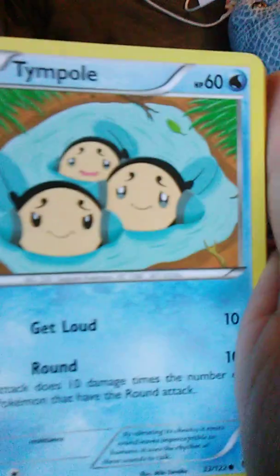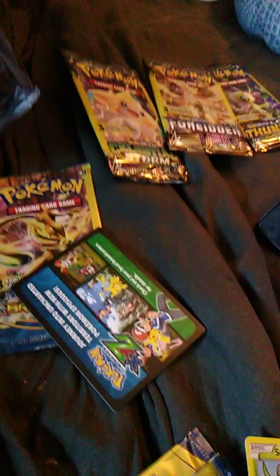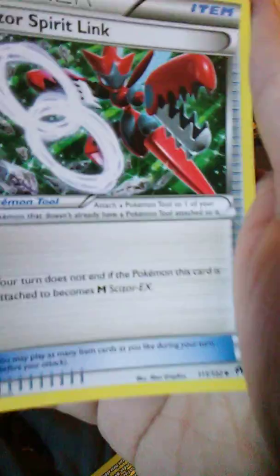Tempole — I think that's how it's pronounced. Tempole. And we have Cyzor Spirit Link. So that would mean you'd have to have a Cyther, because it goes Cyther then Cyzor. I have a Cyzor on Pokémon GO.